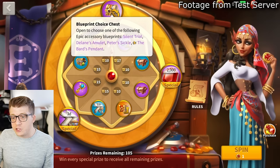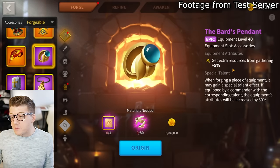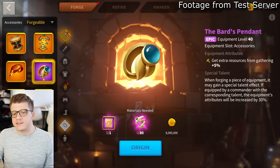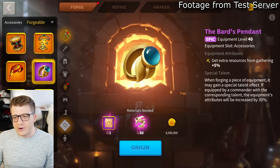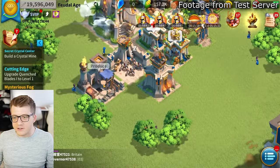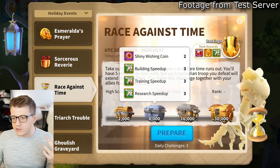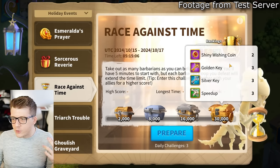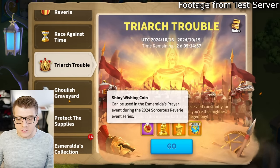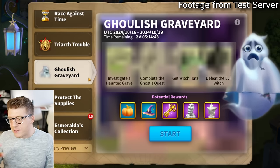The Bard's Pendant is returning - an epic ring giving 5% extra resources from gathering, which has been showing up in pick-one accessory chests for about a year. Grab it whenever you can. There's also the Race Against Time event - kill as many barbarians as possible before time runs out to earn shiny wishing coins for Esmeralda's Prayer. The Trick or Trouble event also gives wishing coins and legendary commander sculptures.